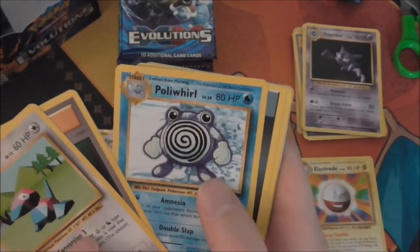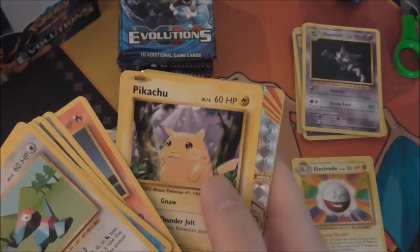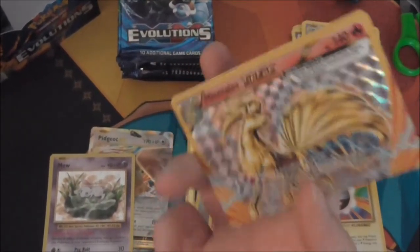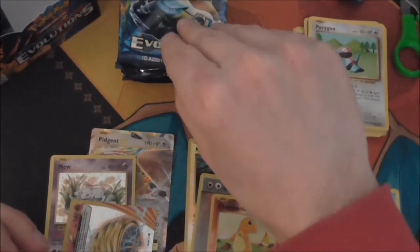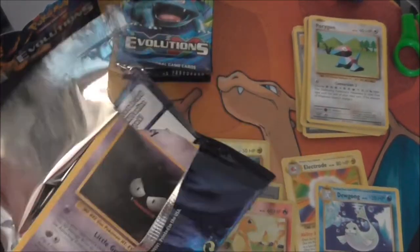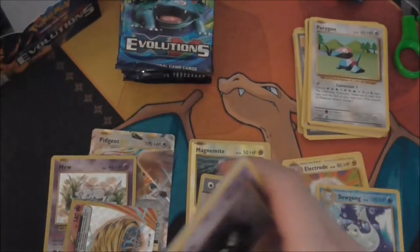Next pack: Poliwag, Full Heal, Poliwag, Dark Energy again, Vulpix, Nidoran — oh we have something — Ponyta, Pikachu, and a Ninetails Break. I think I might actually need that one, and a Dugtrio rare. As far as I know, I believe the main cards I'm missing — I think it's four full arts.